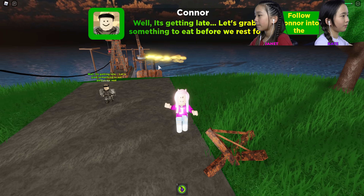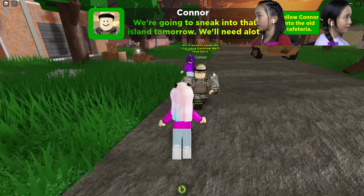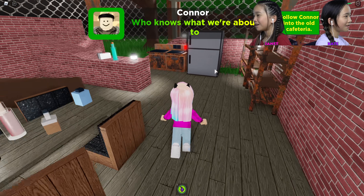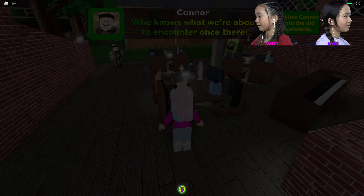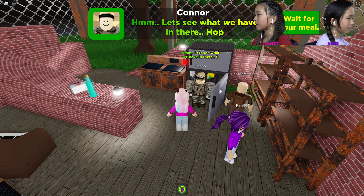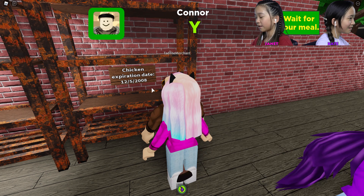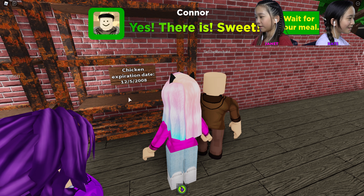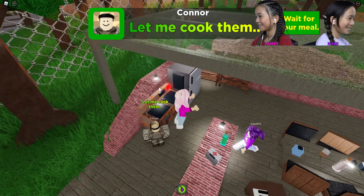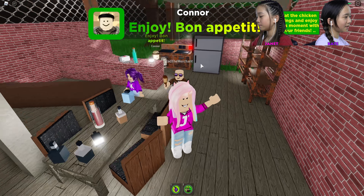We're going to sneak into that island tomorrow — we need a lot of energy. What is this cafeteria? I have a plasma lantern, it glows purple light. Let's see what we have in there. Hopefully there's still fried chicken. The expiration date says 12/5/2008 — December 5th, 2008! That's expired! Ew, don't eat it. Bon appétit!